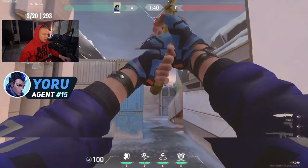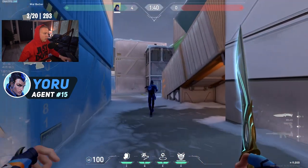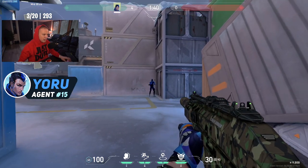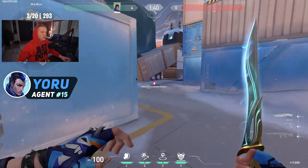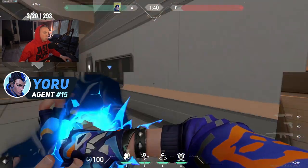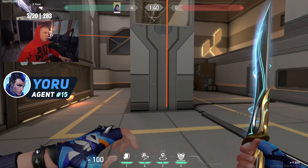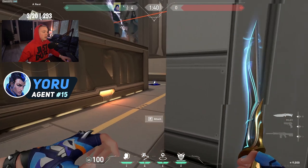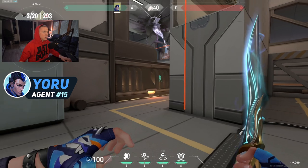Here's the decoy — from our perspective it looks like an obvious decoy, but from the enemy's perspective it looks exactly like Yoru. You can still right-click it, just like you could with the footsteps, and activate it whenever you want. The fake-out charges went from two fake footsteps to one full body clone. The dummy has 150 HP, can only run forward, but you can right-click to leave it stationary.